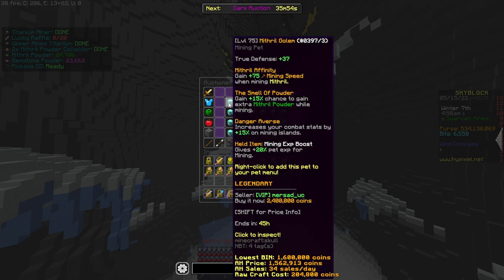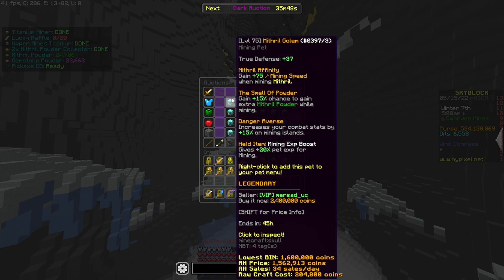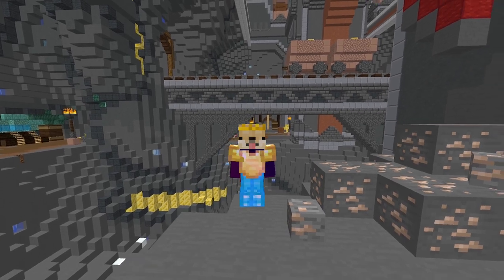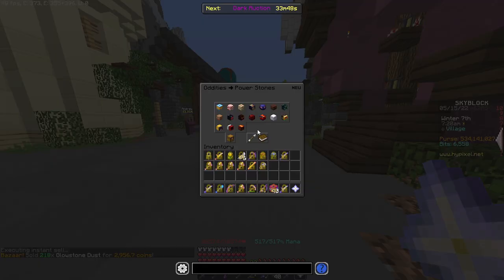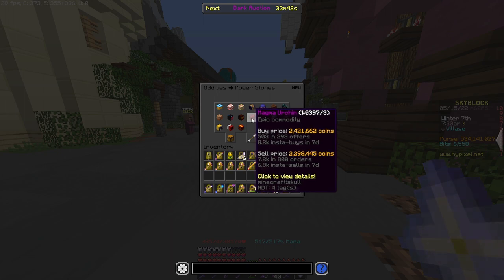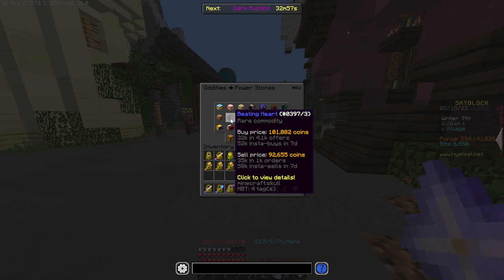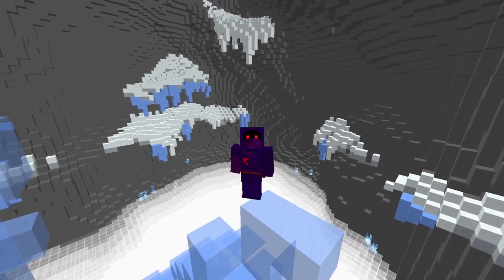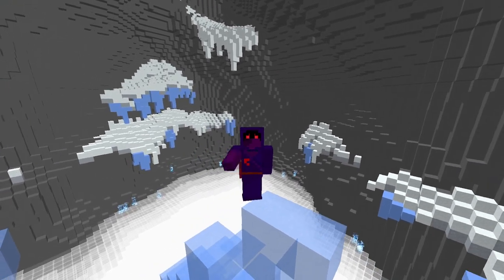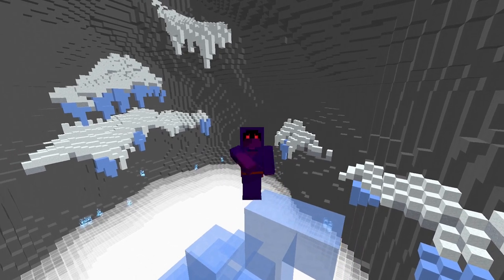For the pet, we will be using a Mithril Golem — preferably a high level, about level 80 plus-ish — and I spent about 2.5 million coins to get this one. All you need to do is also put a Crochet Tiger Plushie on it, as attack speed is really OP for what we're about to do. For my magical power reforge, I will be using the Magma Urchin, however I don't believe this is quite necessary. You can also use a Luxurious Spool or a Beating Heart — both work really well, and the Beating Heart gives much more attack speed and actually has more than any other reforge stone. Also, if you have a Handy Blood Charm, you can toggle it on for 20% more ferocity, as it will basically just increase your damage by 20%.